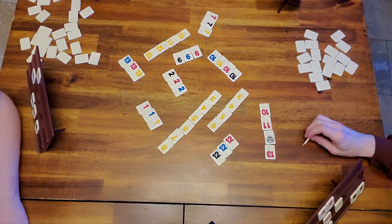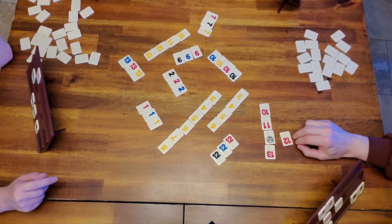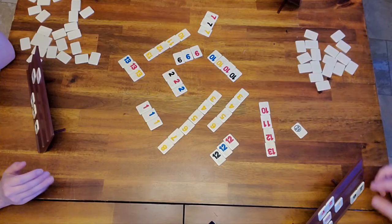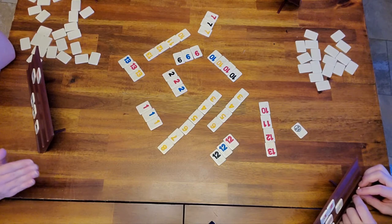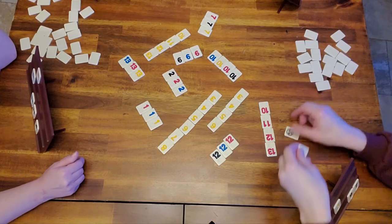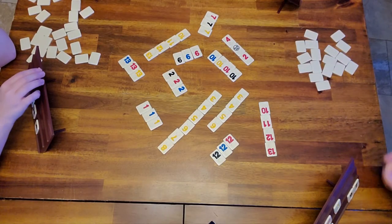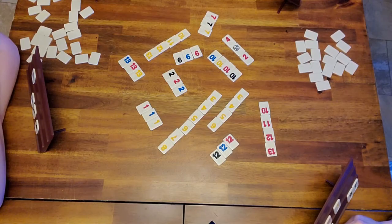Dad is going to replace a joker that Lily placed. What you can do is replace the joker with the number that belongs there — but dad has to use that joker on his turn. He would not have been able to replace it had he not been able to use it. Even if it just means placing it on one of the other runs or sets, that's totally okay. He's making a new set — first person with a red three gets the joker, which would be me. Dad's done.